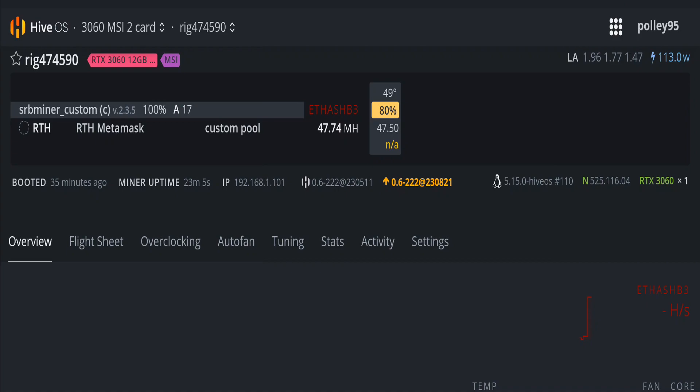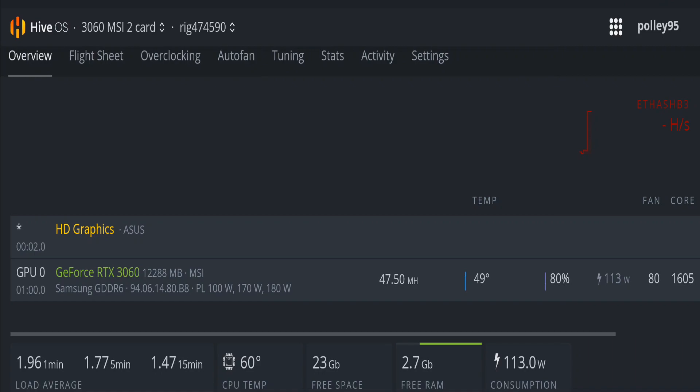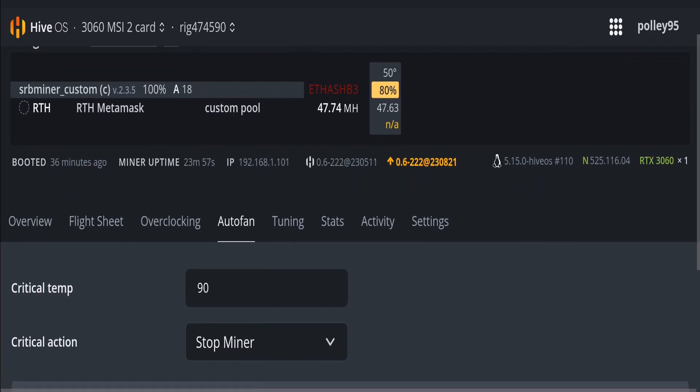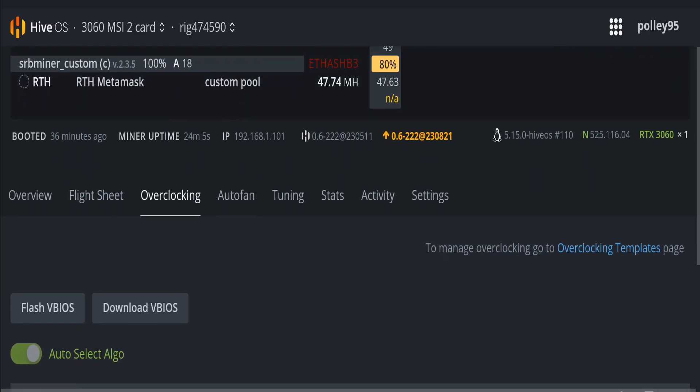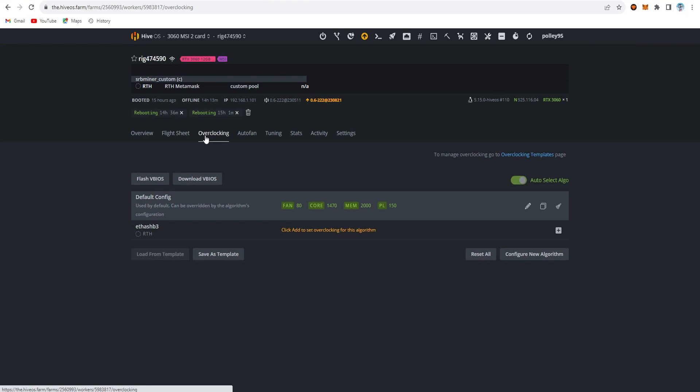In HiveOS live update, Rhedinium is getting around 47.74 MH/s. ZIL shows as N/A right now because it's not currently in its mining window — in previous Alirium dual mining videos both showed simultaneously since they mine at the same time, but ZIL alternates. When ZIL is mining, Rhedinium shows N/A. The overclock settings are: core clock 1605, memory clock 2000, power limit 150, fan speed 80% — no auto fan speed used. All settings are saved directly in the overclock section.